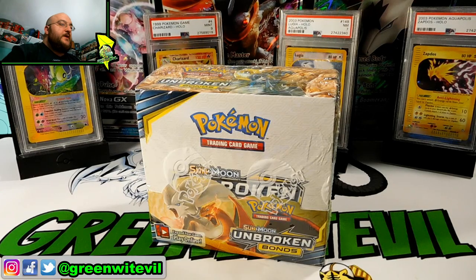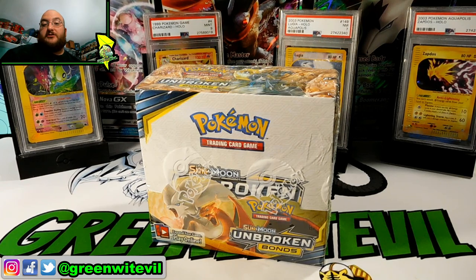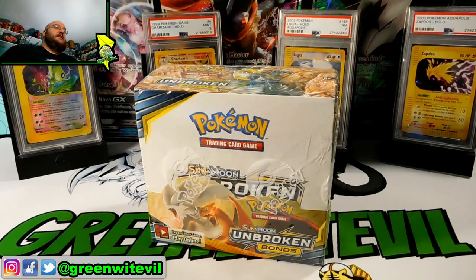What's going on YouTube? GreenwoodEvil here. Today let's crack open a fresh Unbroken Bonds box. I traded in a bunch of cards for it — GX's, EX's, Prism Stars, stuff I needed to purge from the binder because it was full. So we got this box here and we're going to dive right into it.